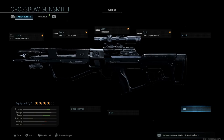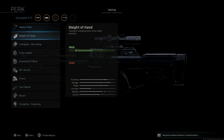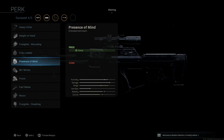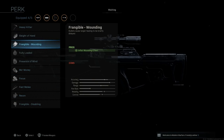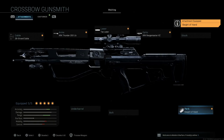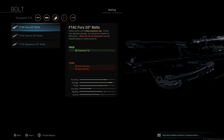For perks, your options include Heavy Hitter, Sleight of Hand, Frangible Wounding, Fully Loaded, Presence of Mind, Mo' Money, Focus, Fast Melee, Recon, and Frangible Disabling. I'm going with Sleight of Hand because this crossbow takes quite a long time to reload. Even with Sleight of Hand it still takes a while, so keep that in mind when choosing attachments.